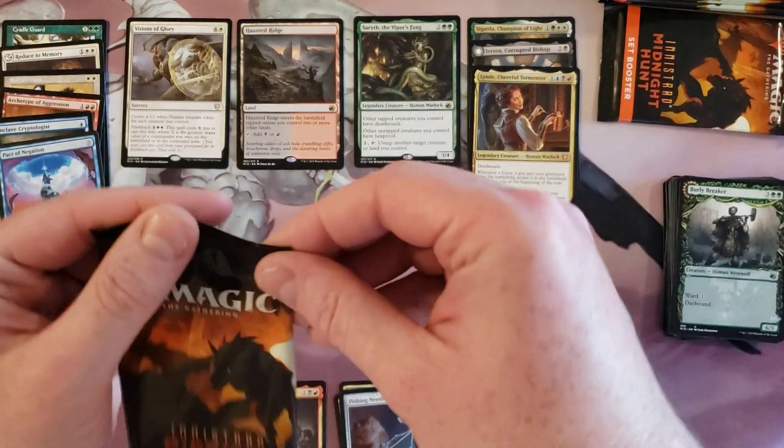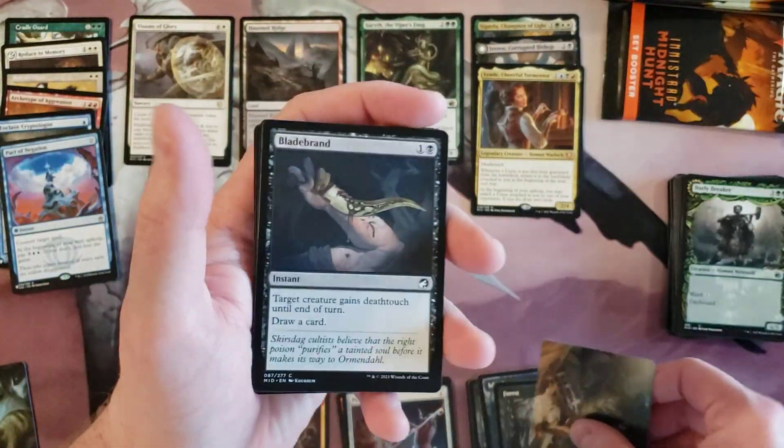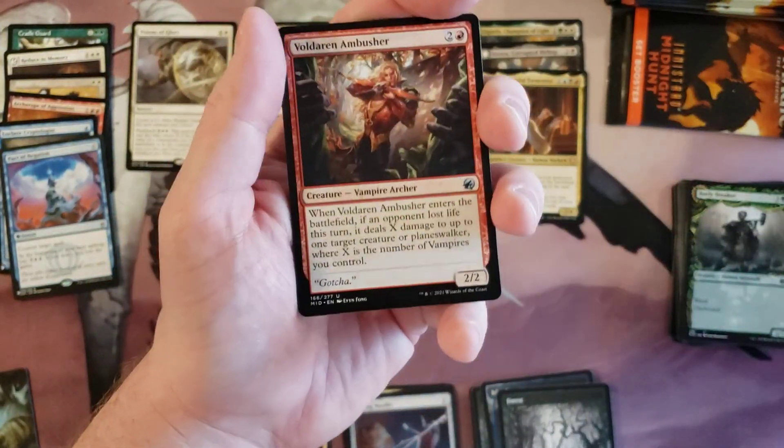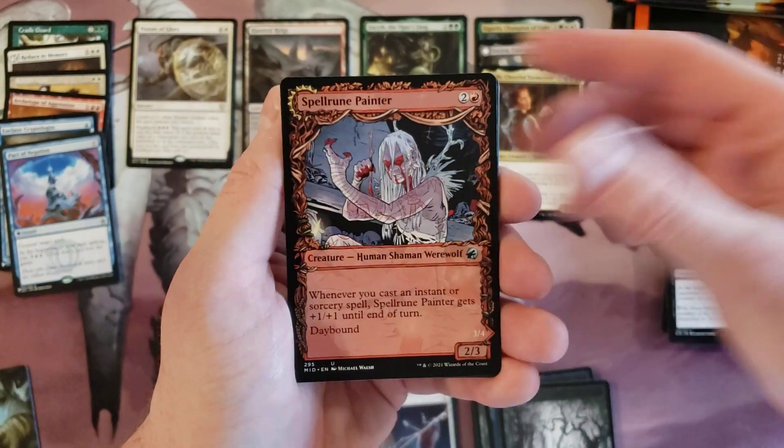That pretty much brings us to there should be one more list rare or mythic and then we're done — maybe two more but it's probably about it. Emboucher, Blood Thief Painter.